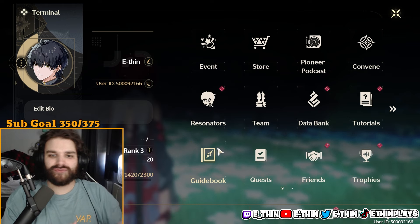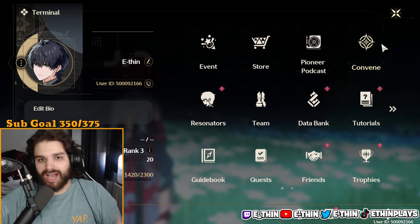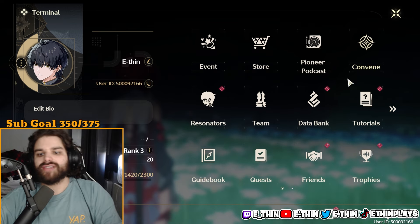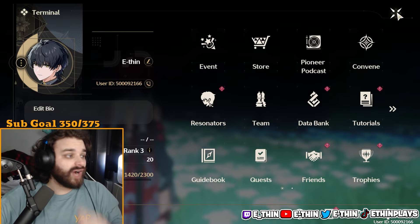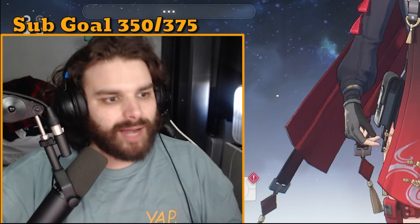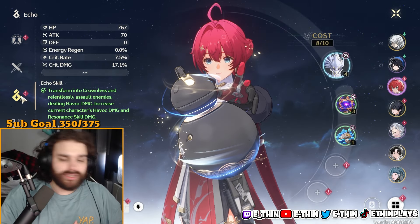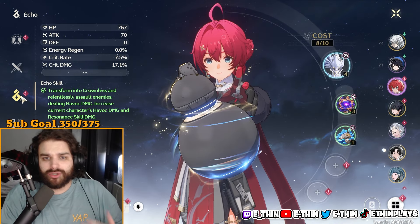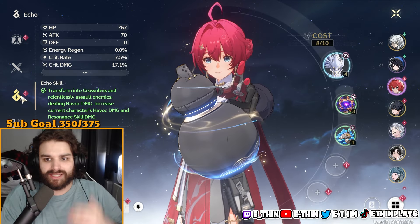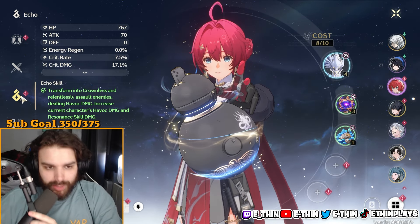What is going on, we are back with another Wuthering Waves video. Today I wanted to go over the echoes in the game. I've been putting a bunch of hours in and getting a bunch of questions about how the echo system works, what's the databank, how do you get echoes, and how do you find them. The echo system really isn't that complicated — once you understand the language and what each substat means, it's pretty easy to grasp.